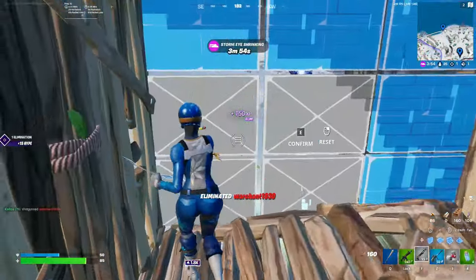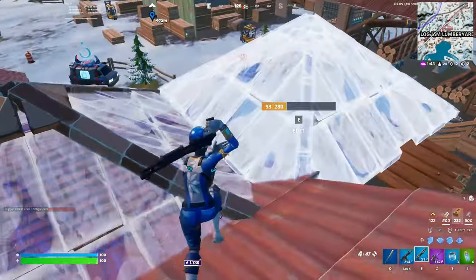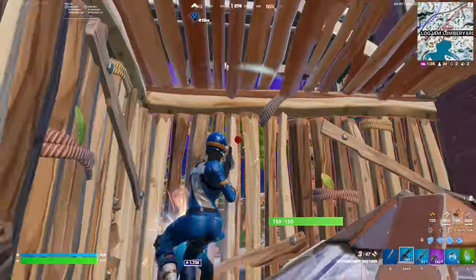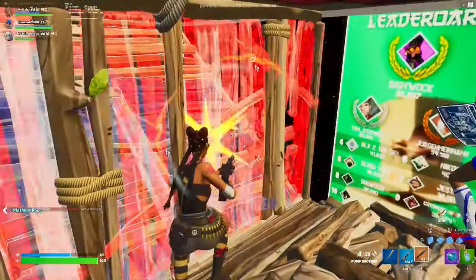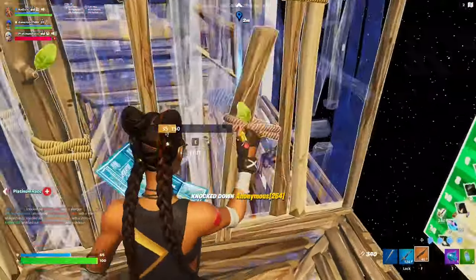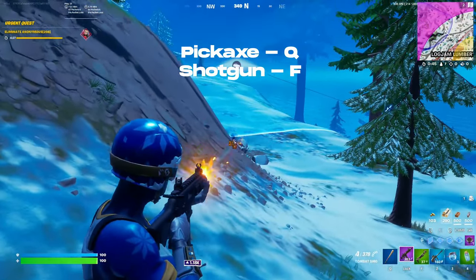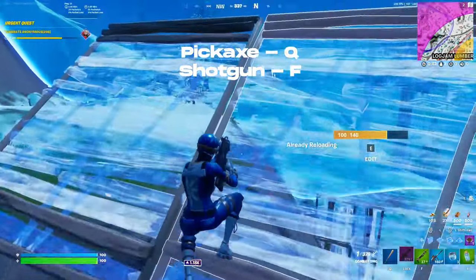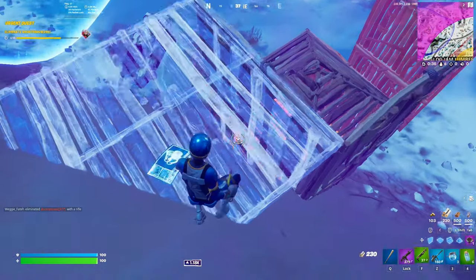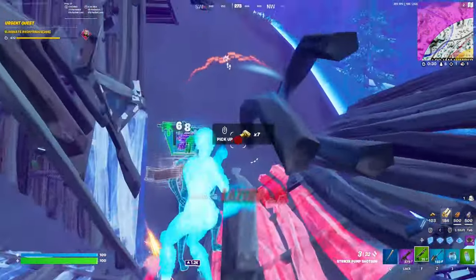The two most important item select binds in Fortnite are your pickaxe and your shotgun. When fighting in close quarters — which is where the majority of our fights happen — you need to fluidly shift between the two as quickly as possible. Both need to be within one key of our movement binds, but also on different fingers so we can switch quickly. My suggestions are Q for pickaxe and F for shotgun. We're also in a spray meta right now, and you need to quickly switch to a spray weapon to finish off weakened enemies after a shotgun shot — so we want our spray weapon within one key of movement binds but on a different finger from our shotgun. Put your spray weapon on CapsLock.